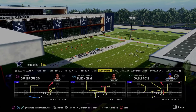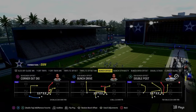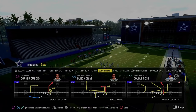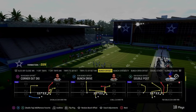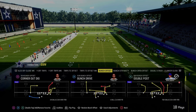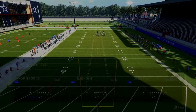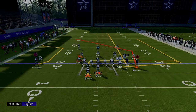The next play on the list is Double Post. This is not a Gun Bunch Offset — it's only in the Eagles and Colts playbooks. This might very well be the best play in Madden 24. The easiest and truly one of the best setups is to simply streak the slot receiver and snap the ball as quickly as possible.